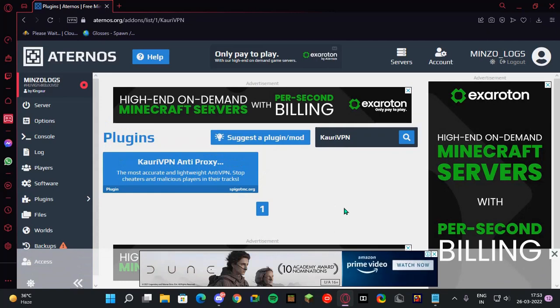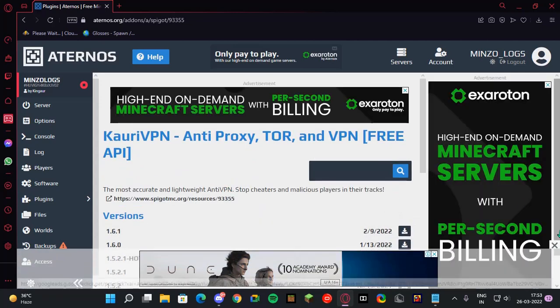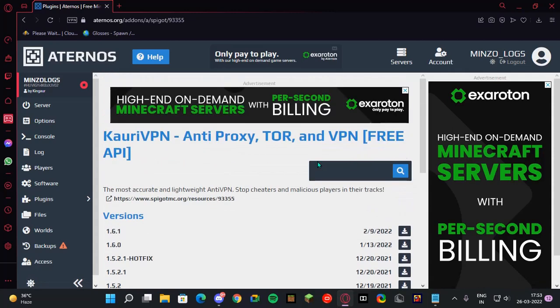If players are using a VPN and joining your server, install CoreVPN. This plugin will block a lot of VPNs. If you want to know how to bypass this plugin, drop a comment below — I'll also make a video about it. Go ahead and install this plugin.